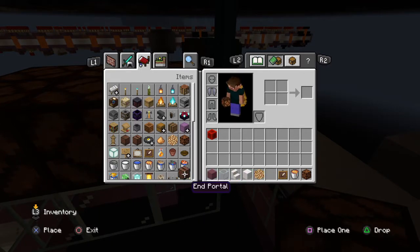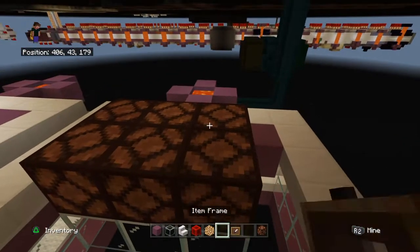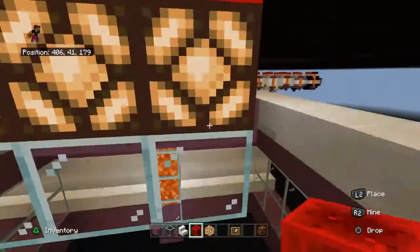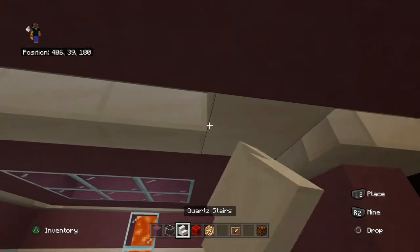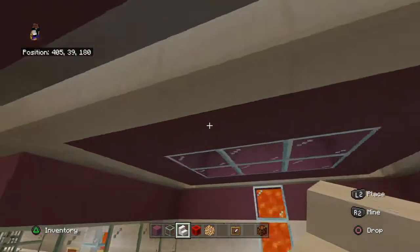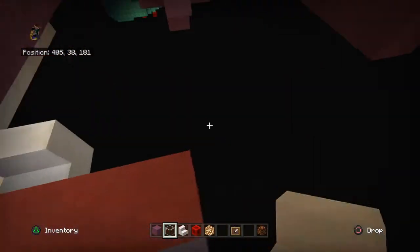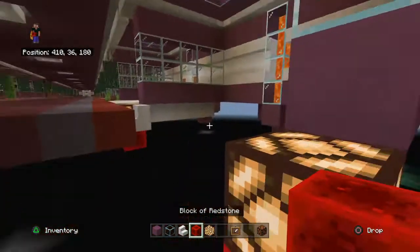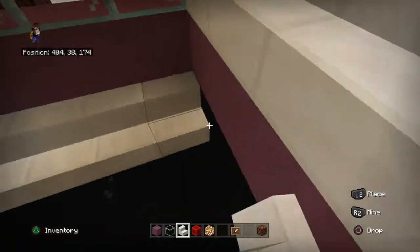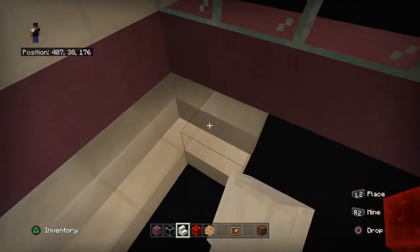We can get rid of our jukebox now, get rid of our lava because we've done our pillars, and get rid of the white wool as well. We can grab our redstone back, or whatever you're using to power it. We'll do our redstone lamp, do it there, and then we'll go around. We will need to cut out some of these ready for our dirt, where the trees are going to be.